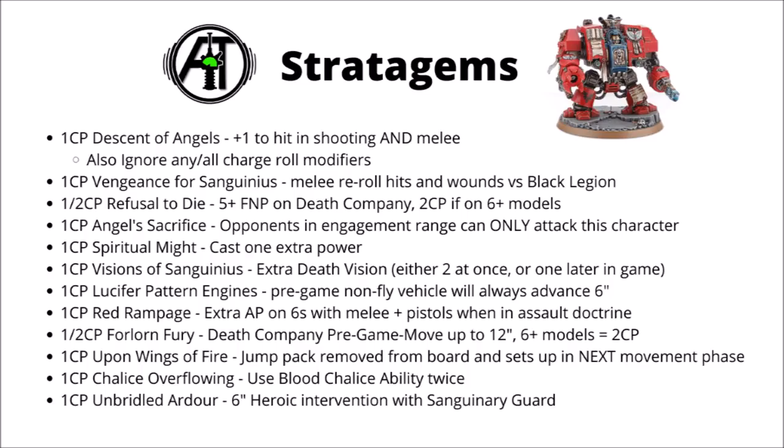Angel's Sacrifice is 1 CP and was previewed by Warhammer Community. Any opponents in engagement range must target one Blood Angels character that uses this, so theoretically he could tank wounds for a different character or another squad in combat. It could be good if you're charging a massive Death Star unit with one expendable character who tanks wounds for the rest. It could be an interesting combo with the Sanguinor, who can come out of nowhere into combat with his Miraculous Saviour rule — though it will be a very expensive tactic.